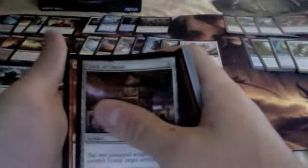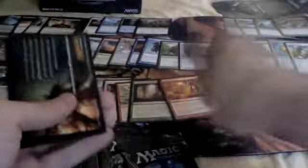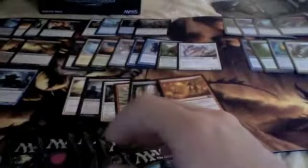Ring of Xathrid. Furnace Whelp. Clock of Omens. Magma Quake — and Magma Quake. Weird card, well actually not — it's a board wiper. That'll probably be the real new Day of Judgment. Not a fan of anything else.